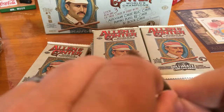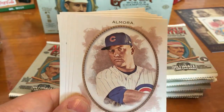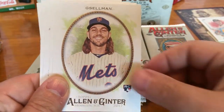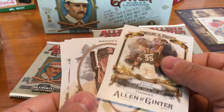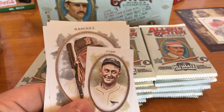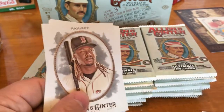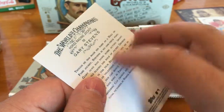Next pack: Jason Stark, Al Mora, Robert Gsellman, What a Day Frank Thomas. Ty Cobb Mini, Allen and Ginter back, Hanley Ramirez, Nelson Cruz, and Gary Stevens — horse racing jockey.